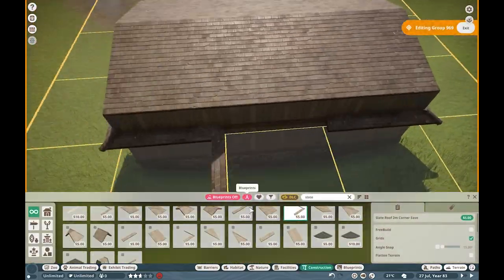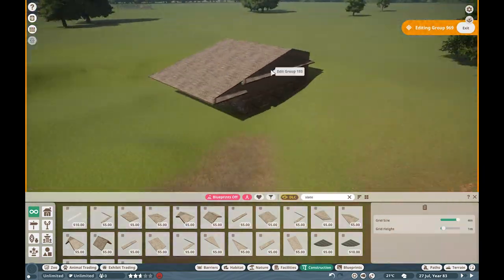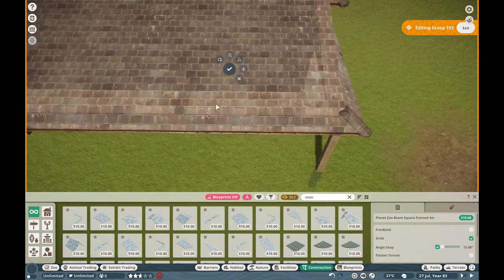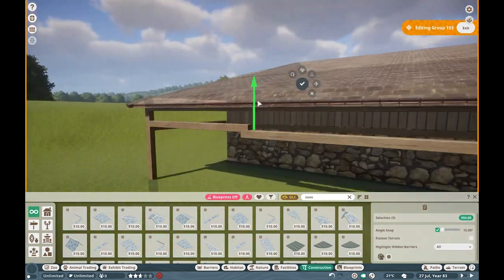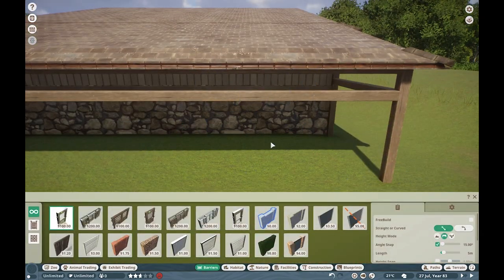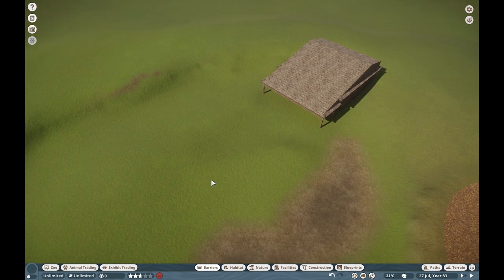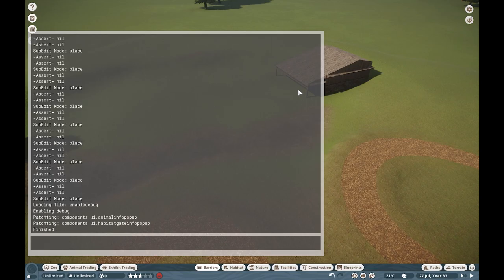Moving on through here, I really just want to have a nice overhang structure so they can stay warm and dry during rainstorms. That's about all I have to say about the holding structure, because I don't really like to do interiors or backstage. Riverbend is very much a low backstage kind of zoo - if you're into that, go watch Leader. He's a wonderful creator who actually does that.